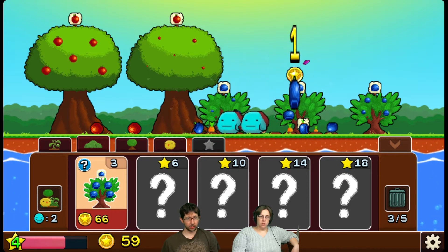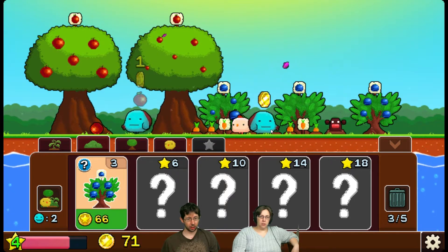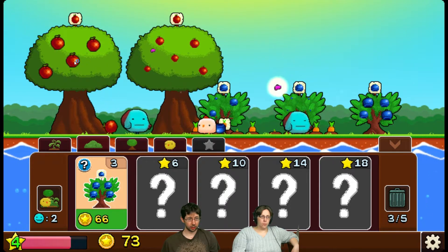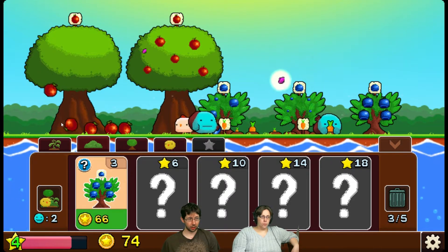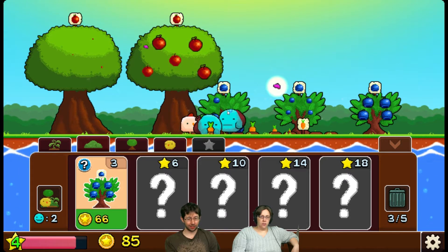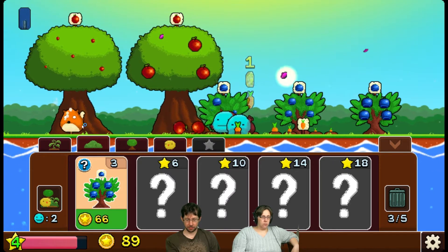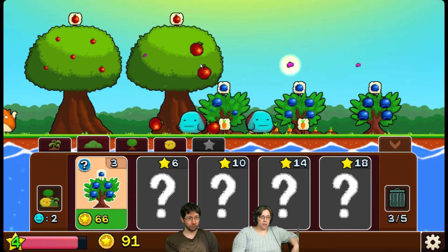He thinks he can get over these ones now. Well guess what? You can't. Goodbye! Look at how well we all work together. Get away! Did you see how many times I had to get the fox? I had to click him like three times.